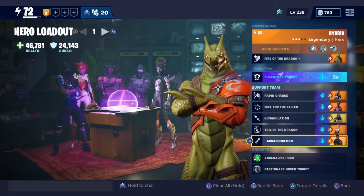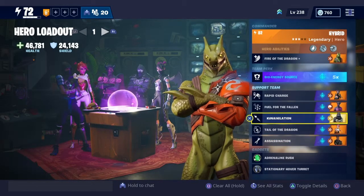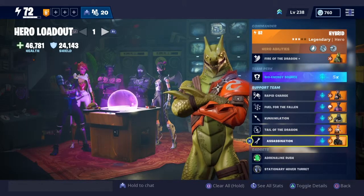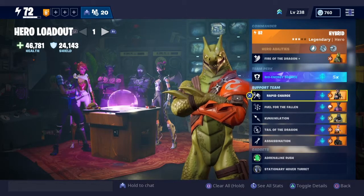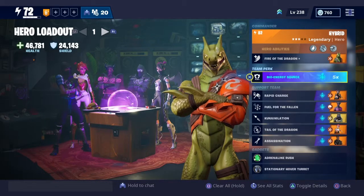You get Anti-Cuddle Sarah and Fallen Love Ranger in the Love Storm event going on right now. Bladestorm Enforcer requires a voucher unfortunately. These two are very optional — Assassination would really be preferred in this loadout, but Fuel for the Fallen, Rapid Charge, and Bio Energy Source are going to be the meat of the sandwich. This is a melee loadout and I highly suggest using Spectral Blade and Sir Lancelot because you're going to need to be heavy attacking a lot.